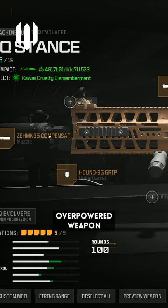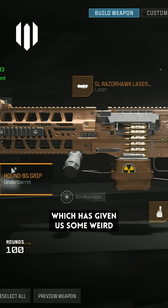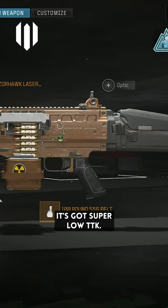We're using another overpowered weapon. There was a patch that buffed the TAC Evolver, which has given us some weird Frankenstein of a gun. It got massively buffed with low recoil, super low TTK, fast bullet velocity, and good movement speed. The thing is weird.